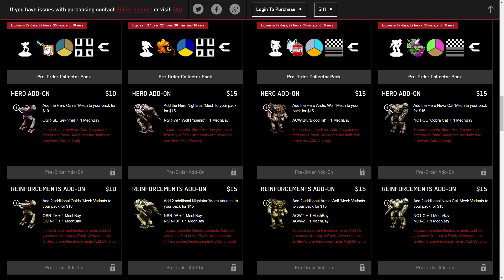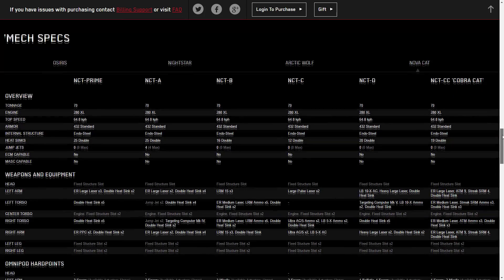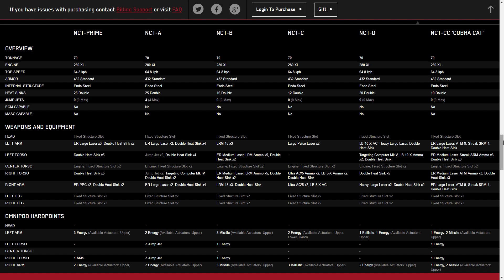We're going to take a look at these hero and reinforcement variants, since these are omnimechs so we can pass around arms and torsos. We'll check whether those reinforcements and heroes are pay-to-win or pay-to-make-better. Let's go down to the mech stats. This is a 70-ton clan omnimech with a 280XL engine, standard armor, and endo steel.